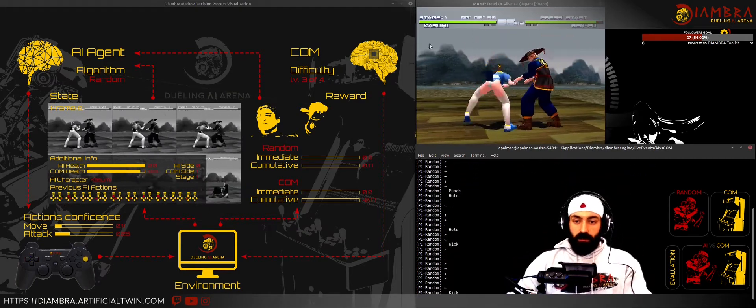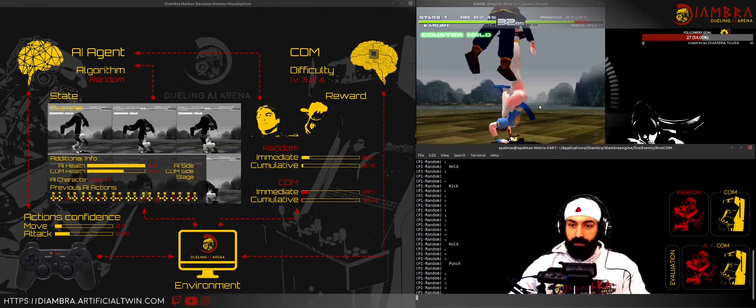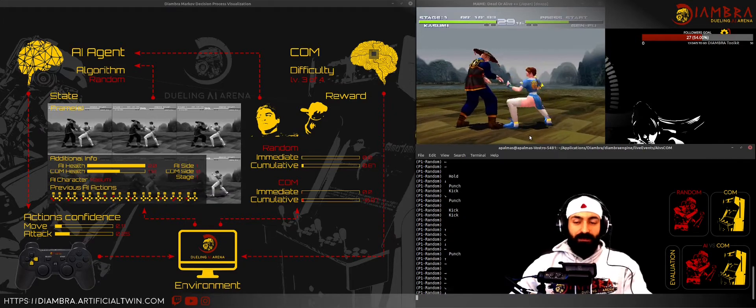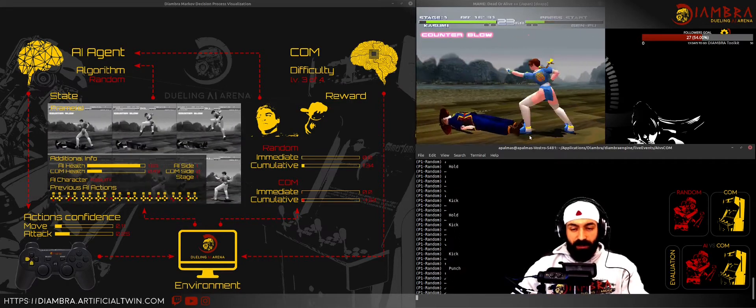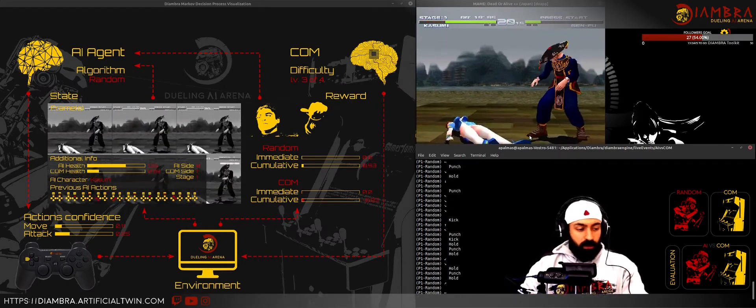Here the random player is facing the combo opponent. Kazumi is the random one. Sometimes, even in random mode, it will be quite good. It's kind of strange — it depends strictly on the type of game.